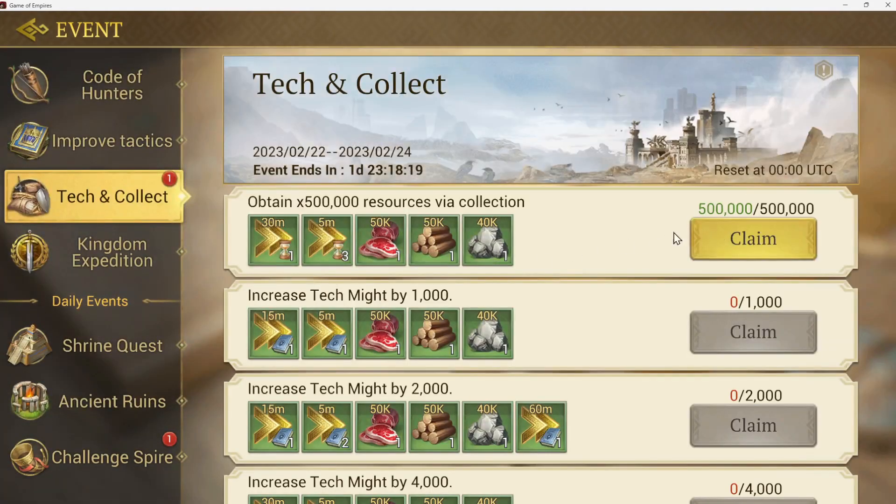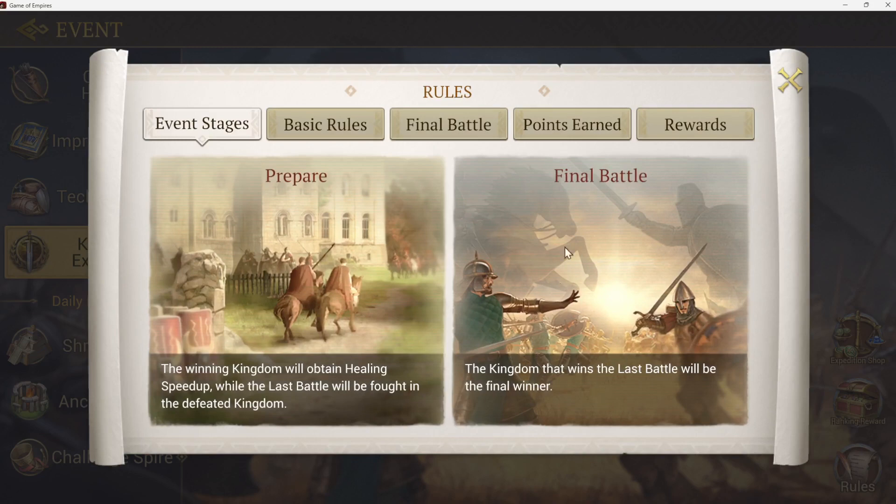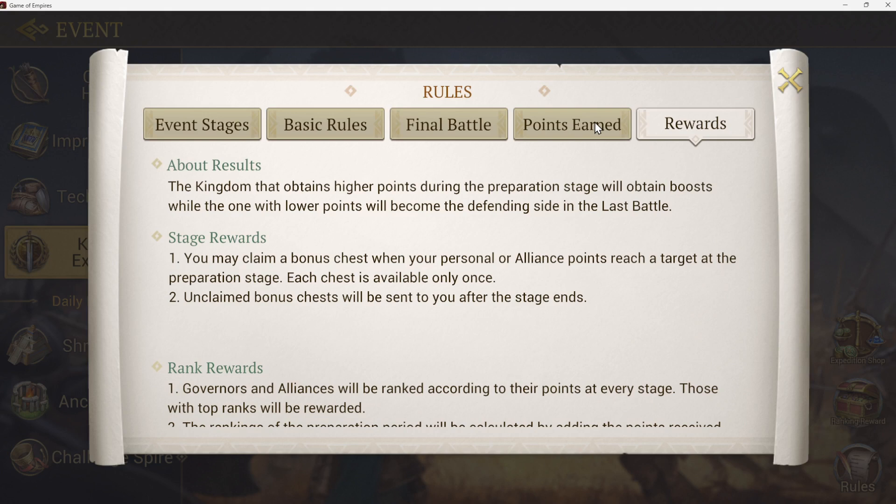The winner of the prep stage gets to be the winning server and will fight in the loser's server at their temple. The other advantage of being the winning server is you get to teleport anywhere you want in the loser's server — so you can go farming, hit some folks you see on the side of the road, or find any advantage outside the temple area. They can go raid, which is a lot of fun. We watched what Leon's server did to us when we lost to them last week.